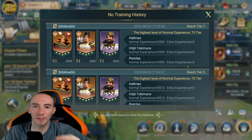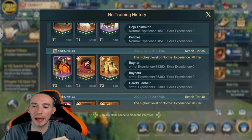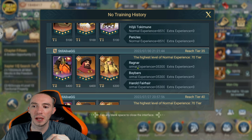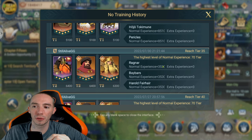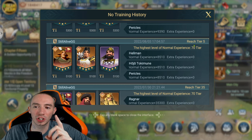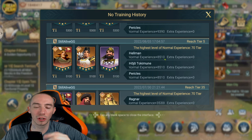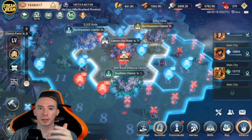Currently the highest tier level I have for my Training Grounds is 70. This group I sent reached tier 35 and their normal experience gain was 35,300. These new heroes I started training only reached tier 5, and their experience was only 8,510.